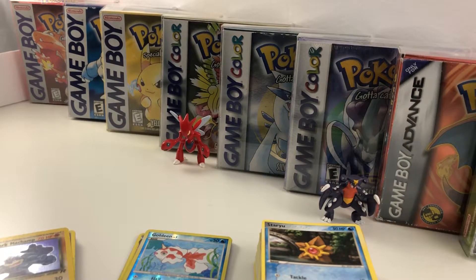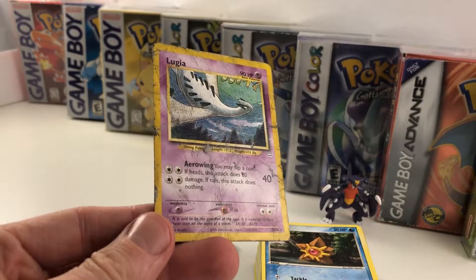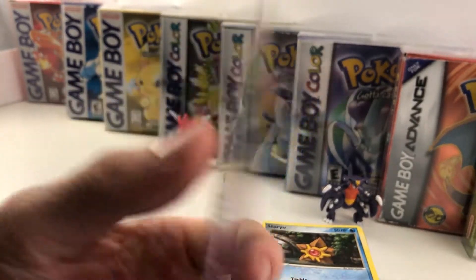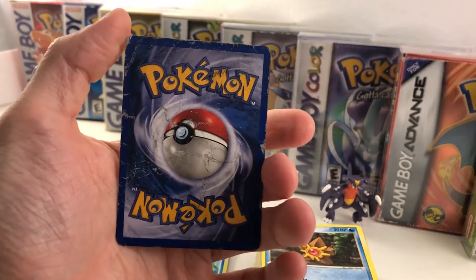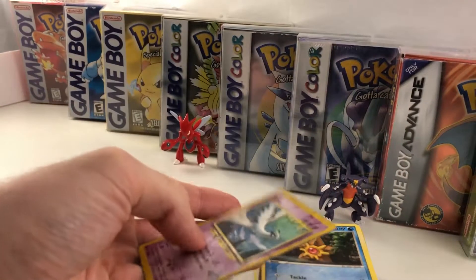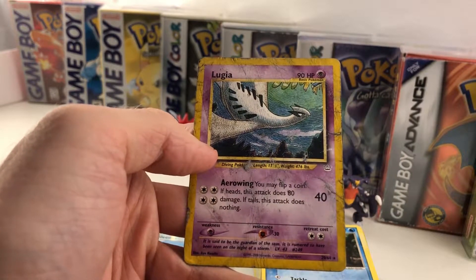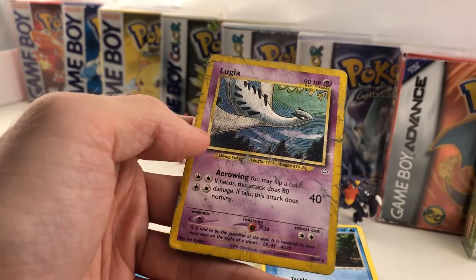All right, ladies and gentlemen, you're about to witness something that is like 20 years old — and it's incredible, I still have this. So here it is — the exact Lugia I was telling you about. This was in the boys' washroom and revived from that very incident. It's pretty straight, pretty good looking for something that was thrown into a washroom. This is Arrow Wing — you may flip a coin, if heads this attack does 80 damage, if tails it does nothing. Not great, honestly. But yeah, this was really cool.